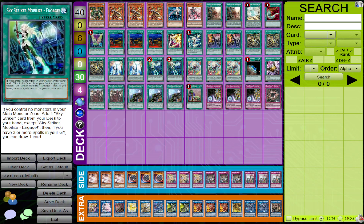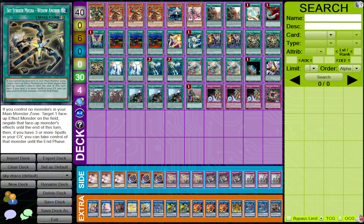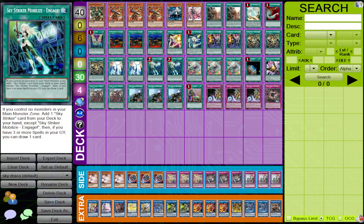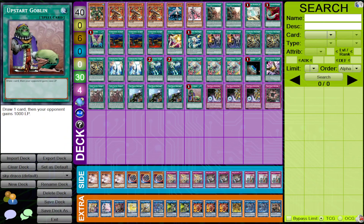I wanted to test the theory of whether the Draco cards were good enough to bolster the Striker engine again, because the deck is now stronger than it was back then. Back then, we only had one Kagari, fewer copies of Widow Anchor, Engage was at three, En Diagram was also at three, but we had fewer Draco monsters as well. Linkage was not in the game, and neither was Zeke.